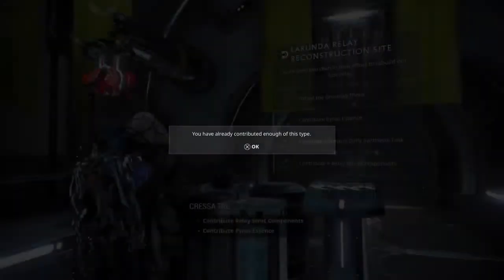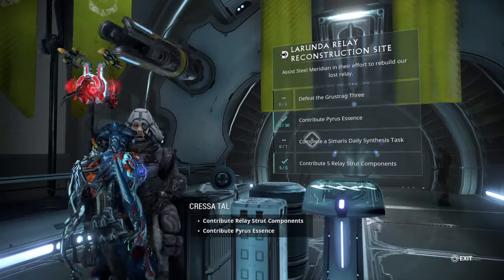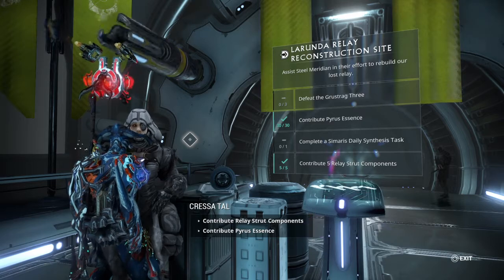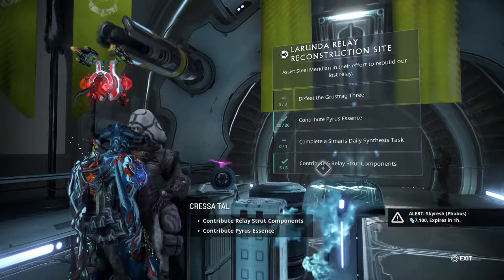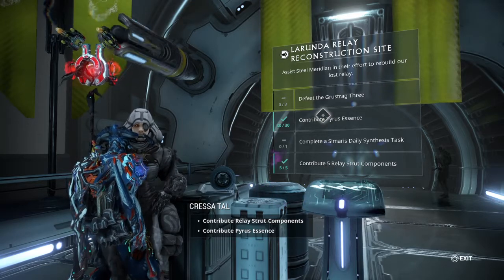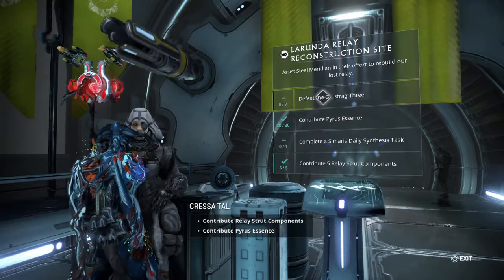You can't contribute more than the designated amount. This leaves two objectives left: defeat the Grue Struck 3 three times, and scan a Cephalon Simaris target. I have one scan done and three left to go. When I did my first scan, I hadn't yet contributed my Pyrus Essence or strut components, and in the process another capture target with more Pyrus Essence appeared instead of the Grue Struck 3. I don't know if they have a designated location, but hopefully they'll appear in any Grineer location.